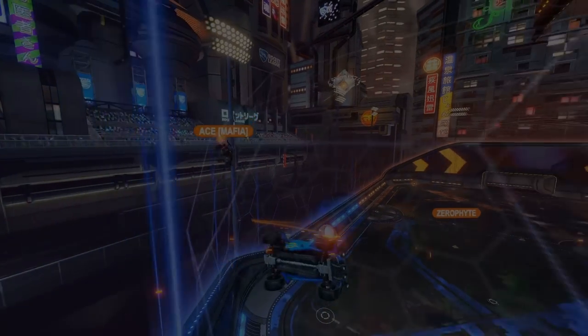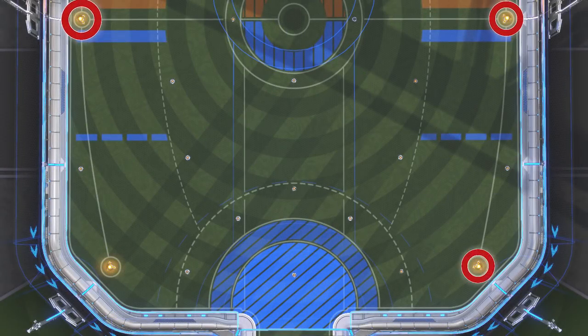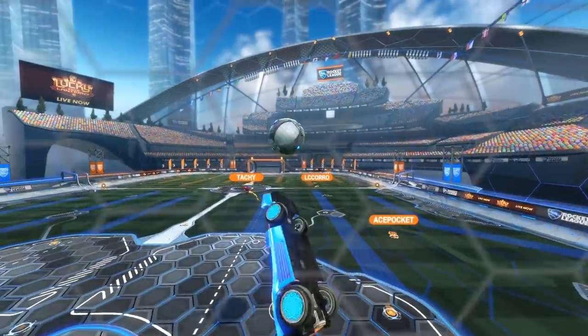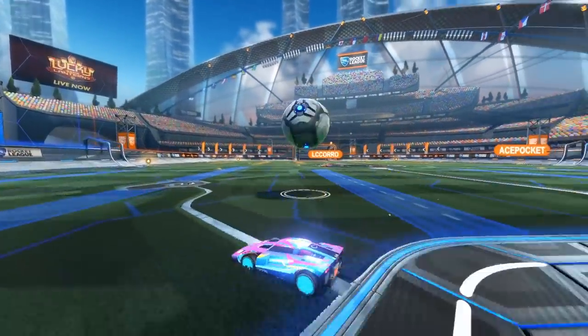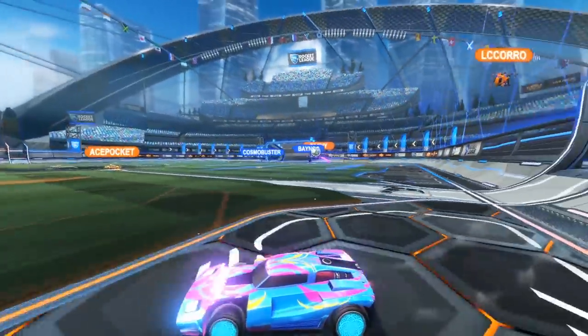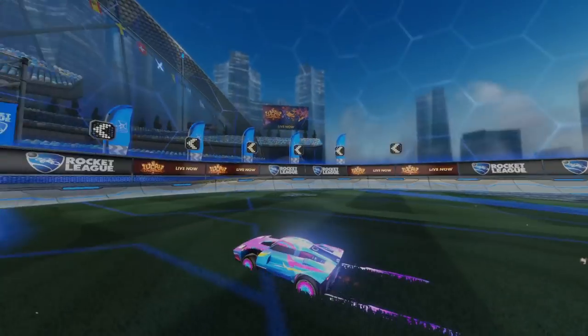As for the more advanced version of back post rotations, sometimes it is okay to grab the big pads. The main difference is that you're pausing for a little bit to make yourself available for a pass. So if you want to make yourself available near the corner or near the mid boost pad, that could work. But if you can, it's still super important to stay on the path of mini pads. Don't get too greedy for boost if you know your teammates won't be able to pass it to you.